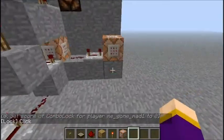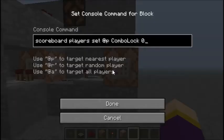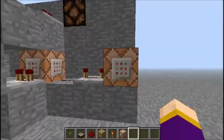So yeah, and then this is my vault. The code inside this is literally just setting the score of the nearest player. So, 'scoreboard players' — that's saying that you want to edit someone's score and you want to set it to a specific number. You're then choosing which player, in this case the closest player, and then which particular score you want to edit. So in this case 'combo lock', but that could be any of them. And you'll want to set it back down to zero.